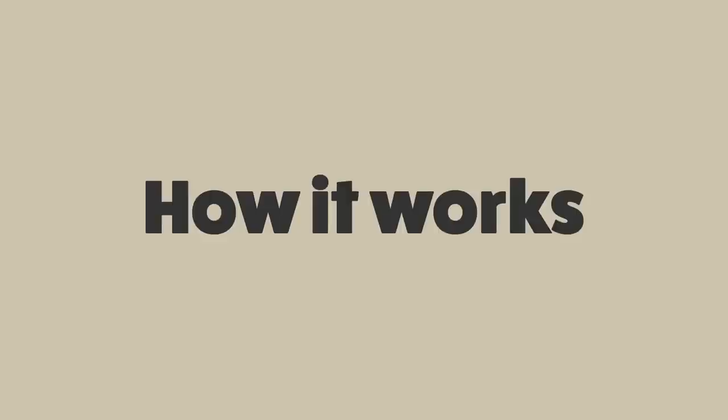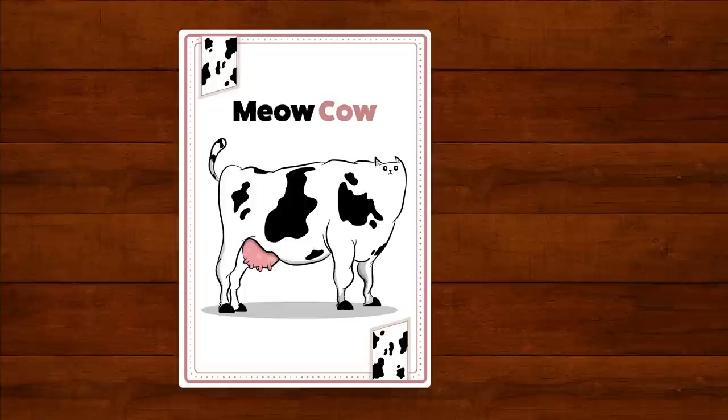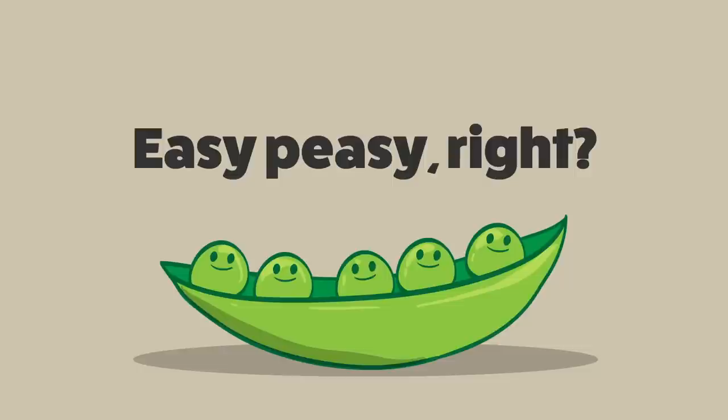Throw Throw Burrito is the first of its kind — it's a combination of card games and dodgeball. Here's how it works. You all just sit, or preferably stand, in a circle holding cards. In the middle of the table are a pair of squishy toy burritos, which are included with the game. You pass cards around and try to get three of a kind — cards such as Meow Cow, Logger Dogger, Goth Floth, and Barky Shark. Getting matches of these cards is how you get points, which is how you eventually win.